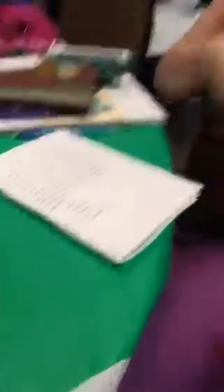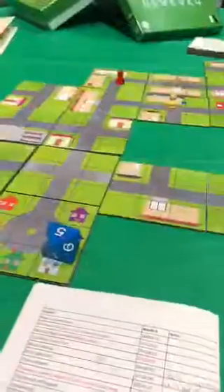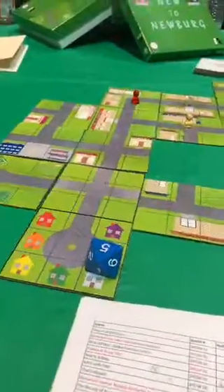You can actually complete the event and scenario objectives at the same time. So for instance, that says you need to go to the consignment shop. When you go to the consignment shop, you can also check it off on our scenario.